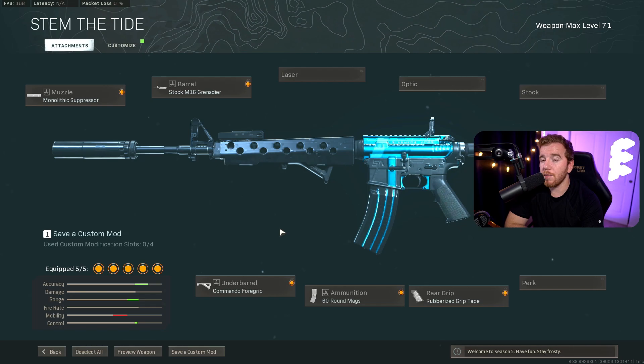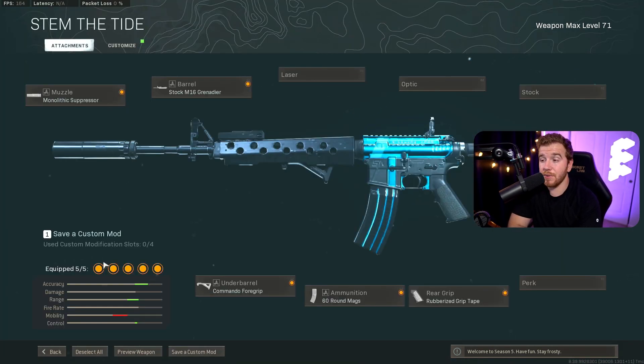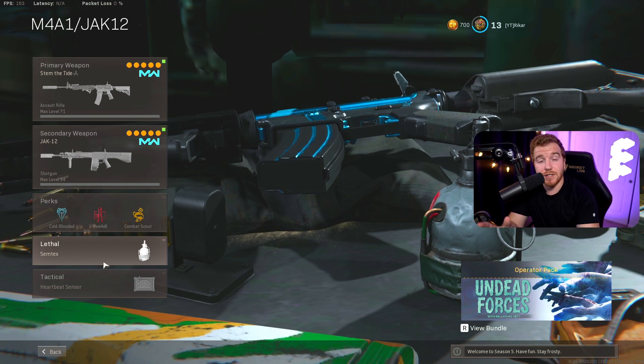The M4A1 has always been the Swiss Army knife of Warzone — it's been broken, it's been nerfed, but it's never been completely out of the meta. You can always pick it up and use it. Unlike the Grau, which got absolutely destroyed, this gun always hangs around the middle and I think it'll find its way back toward the top. It's good at close range and good at distance — you can throw a VLK 3x scope on it for long range. The recoil can get a little funky at long range, but it's very consistent and simple to use.